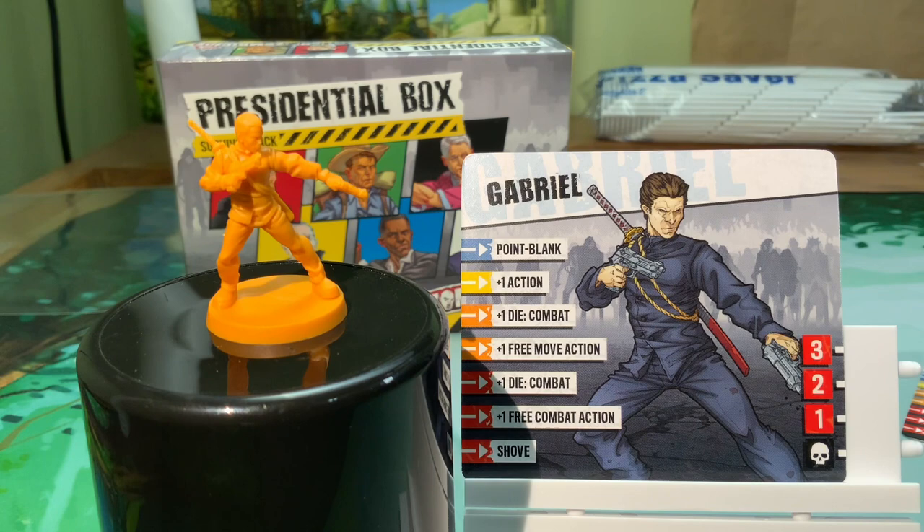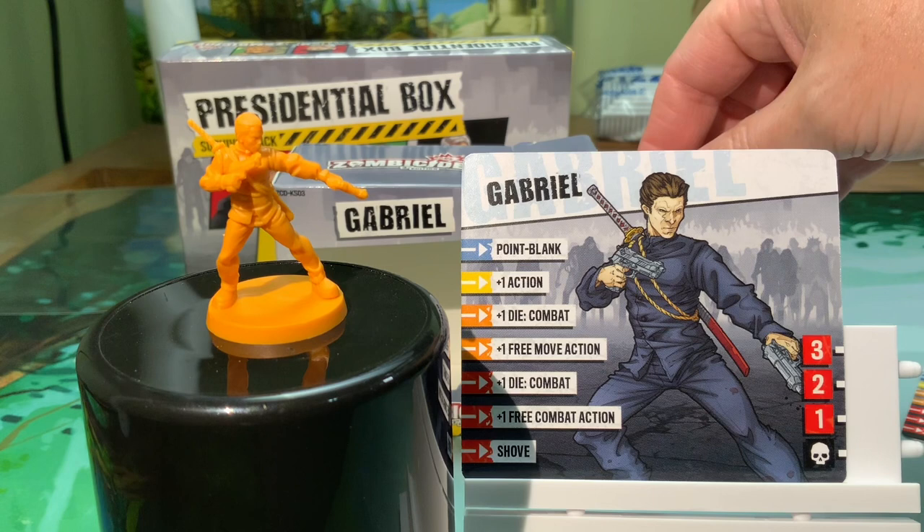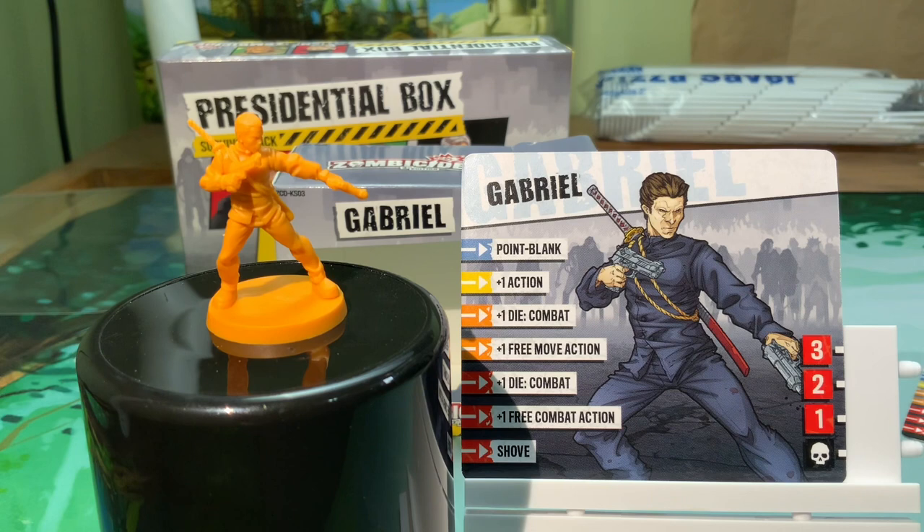Last but not least we have the single miniature Gabriel. Honestly I don't even remember how we earned Gabriel as part of the Kickstarter, but he comes in this single blister pack box. I'm not a fan of the single blister pack boxes like this because they're a pain to figure out how to store - you don't want to make room on your shelf for this tiny box, but everything else has these nice vacuum sealed trays to protect the miniatures. Gabriel is supposedly an ex anti-drug police officer.